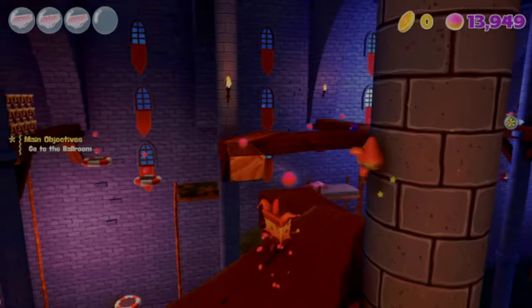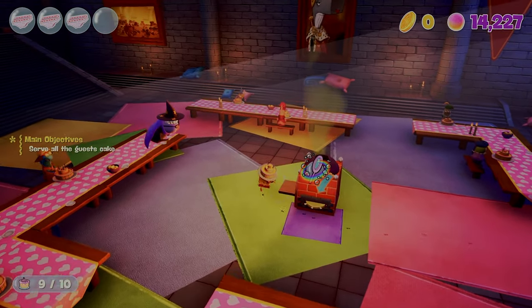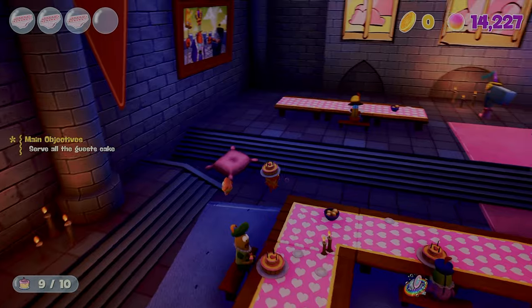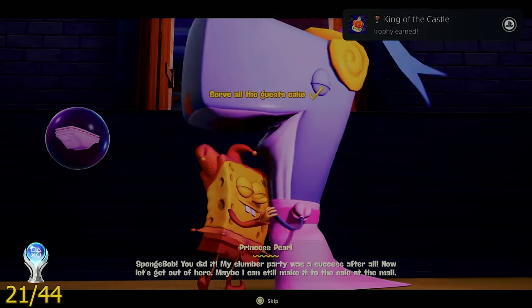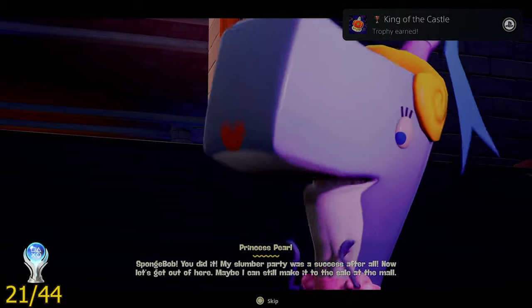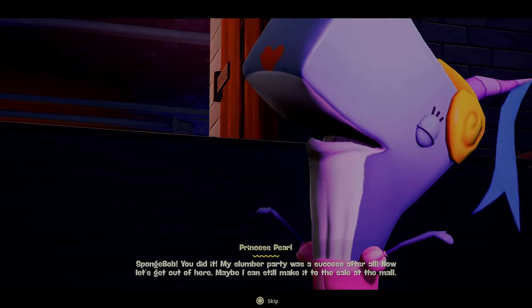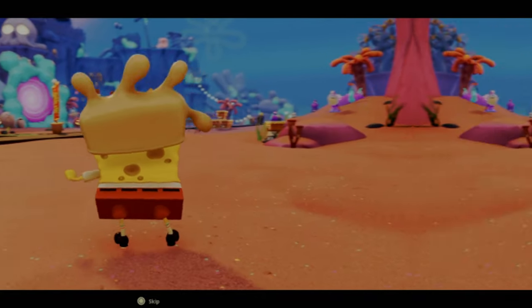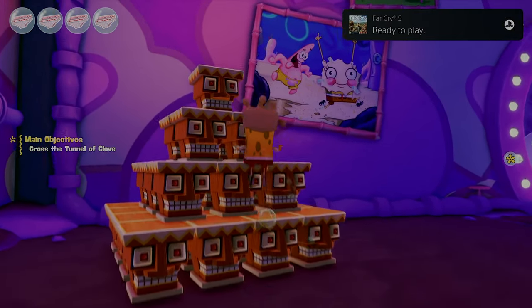This part of the mission was an absolute pain trying to dodge Twitchy the Witch, but with her dealt with I got my next trophy called King of the Castle, by rescuing Pearl — or maybe rescuing the civilians away from Pearl — in the medieval sulfur field. This is also the final costume for the final world.